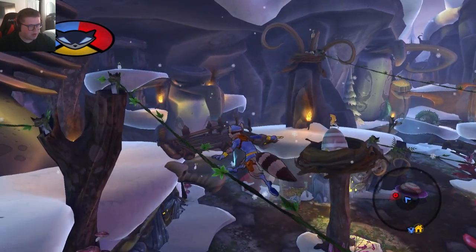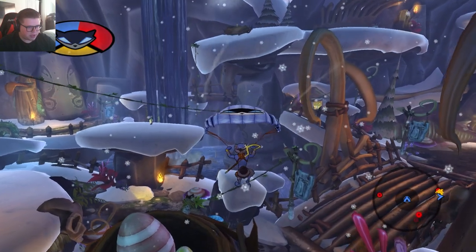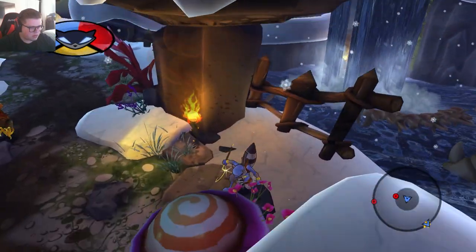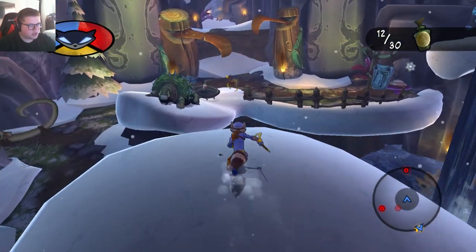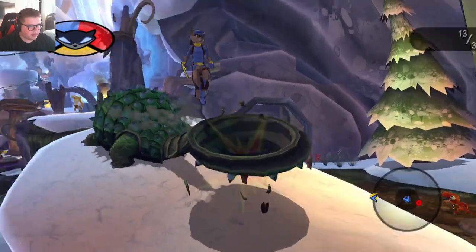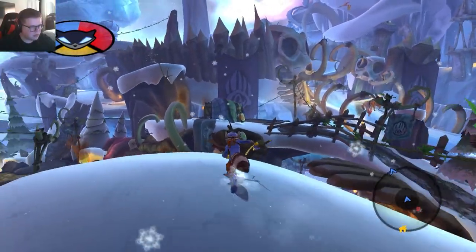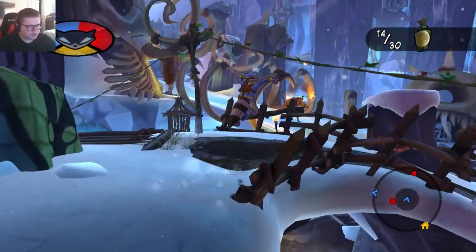Alright, I see that bottle over there that I want to go grab before we head down for the rest of the mission. And there's another one. We're going to try — there we go. There's another one, too, and that one will help us to the next one. We're getting these bottles so easy. Free bottle. We'll definitely have to come back for a lot of these treasures and stuff, too.